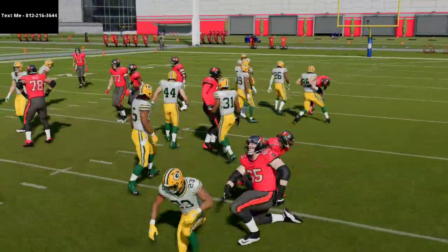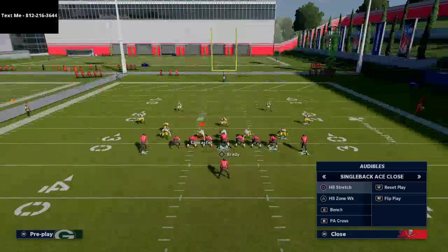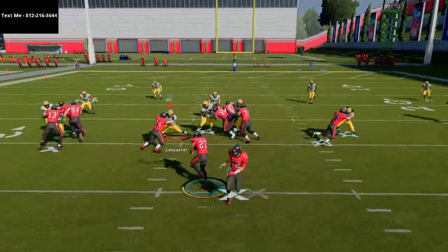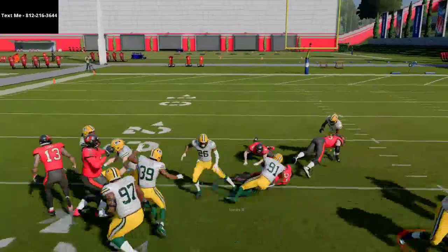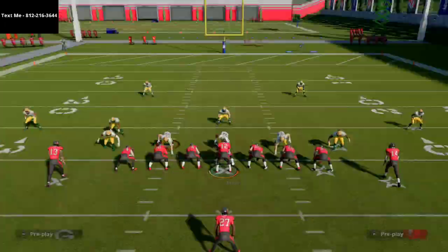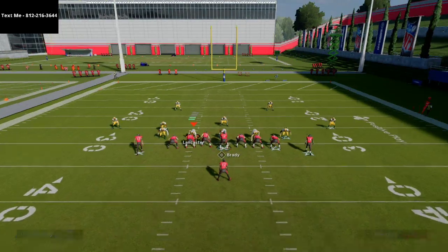The toss is probably the worst run out of all these runs. The run I actually run the most is the halfback zone weak — I really like this run. It's very difficult to shoot with your user, especially because most people are going to be standing in the middle expecting you to run stretch.